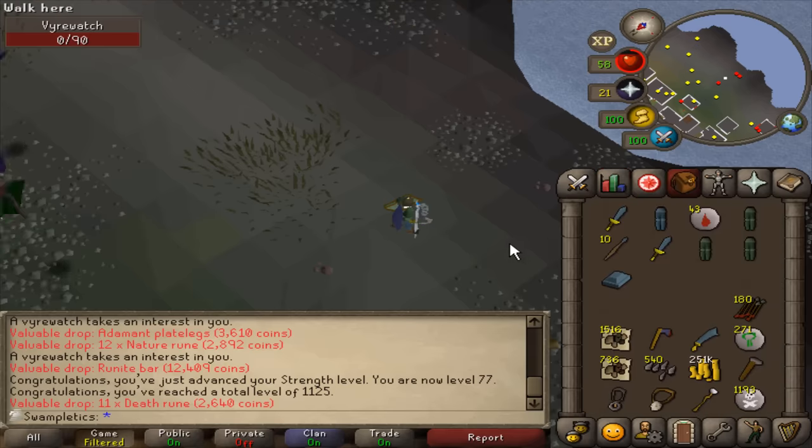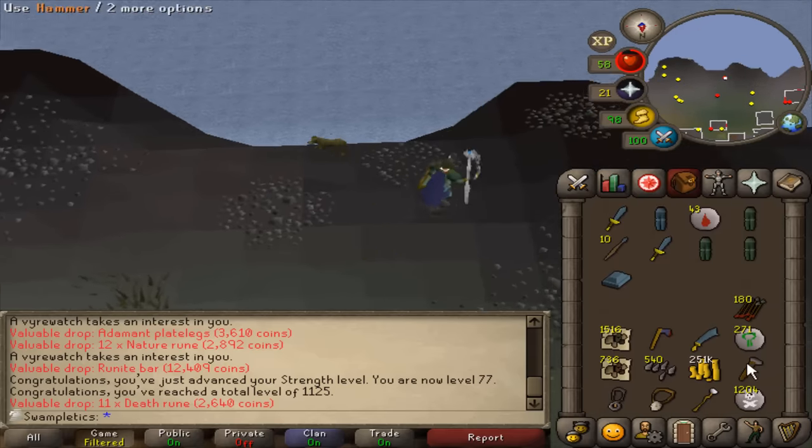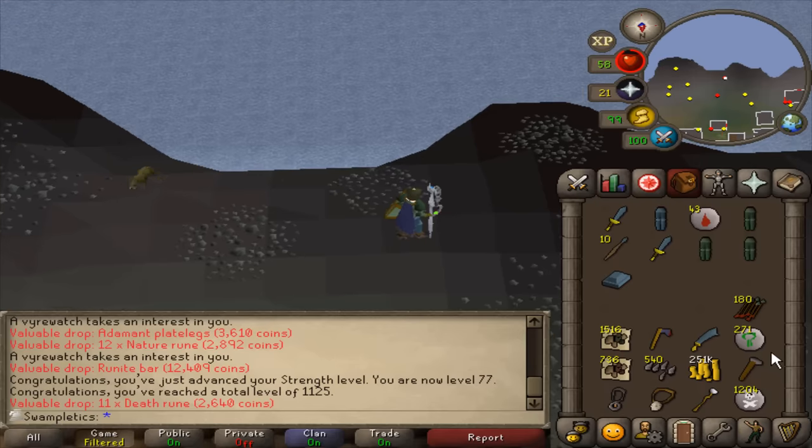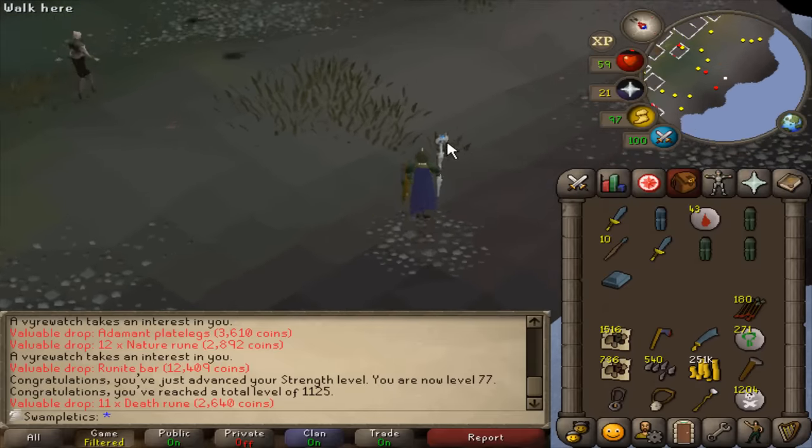Just passed 77 Strength — this is actually a super decent place to train because the Ivandis Flail has that 20% damage boost. The inventory is doing really solid: almost 300 nature runes, almost 200 Addy arrows. It's all going so well.